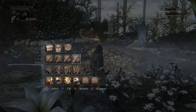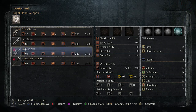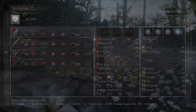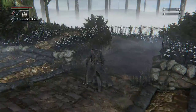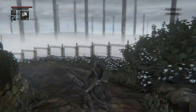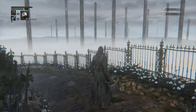The blunderbuss wasn't too bad; I haven't tried out the pistol yet. We have the sawcleaver, sawspear, and hunter's axe. Something I noticed — at first I said they're basically the same weapon, and in turn they really are. But right now this is the sawspear — basically the exact same thing.